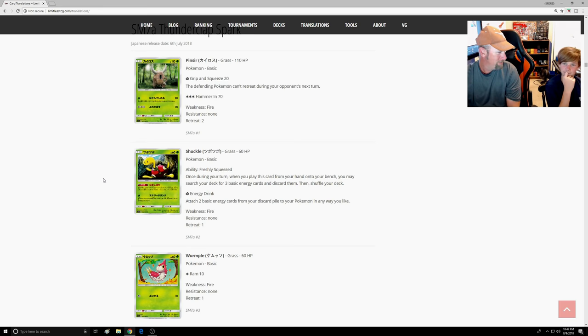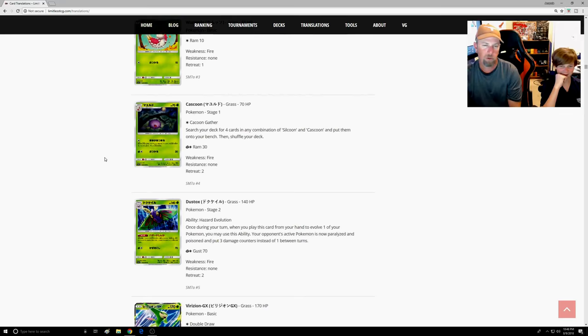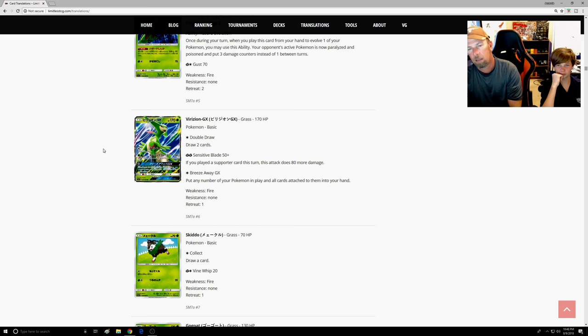Shuckle — when you first read the ability you think: grab three energy and put them in the discard. But there are combos coming up like Turtonator that make this really, really good. A lot of new innovation and creativity is going to surround this guy. He's not going to be the focus of the deck, but he will allow for that creative juice to flow. Go get four when they come out.